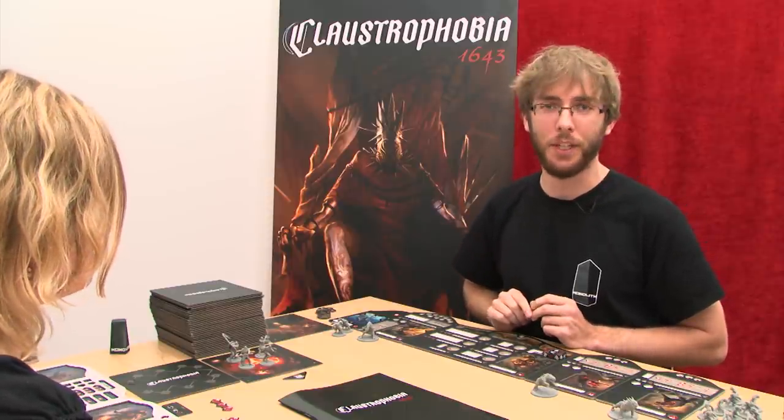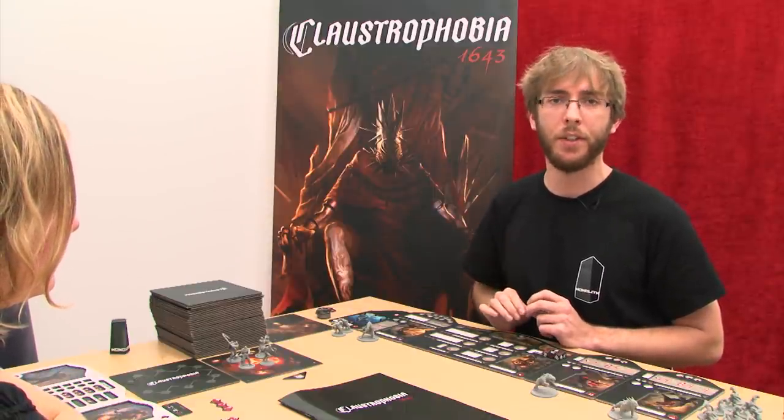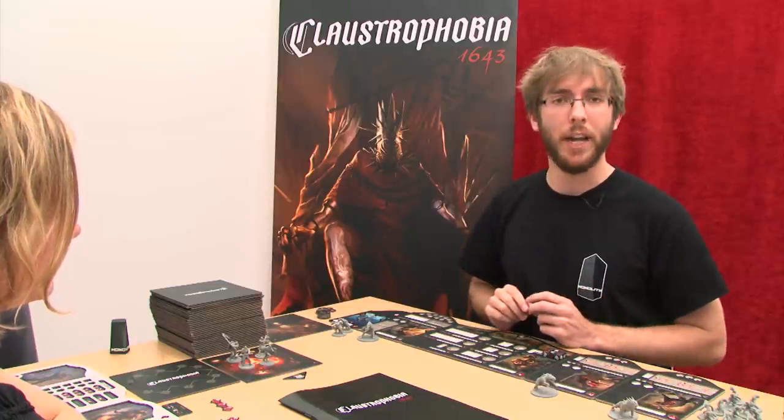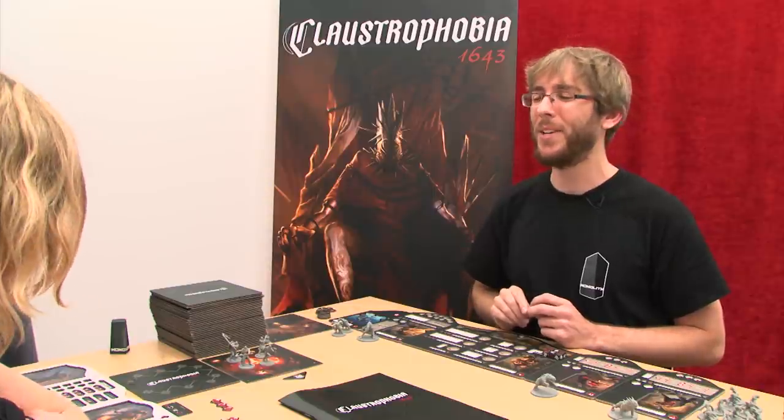Welcome to this video! In this video, we are going to play Claustrophobia 1643. This game has been designed by Croc, helped by Laurent Pouchin. This is a reprint published by Monolith that will hit Kickstarter on November 6. It will then be delivered two months later, in January. I, Johan, will play the infernal player, and here Margot will play the human player.